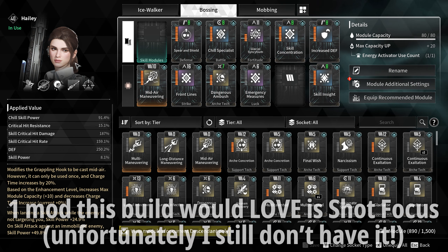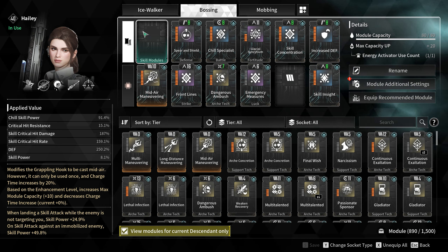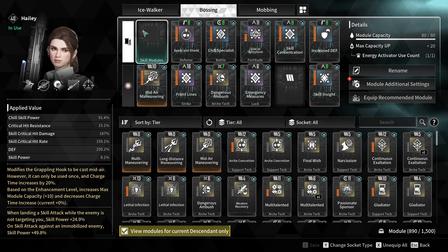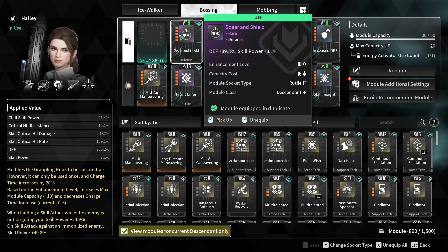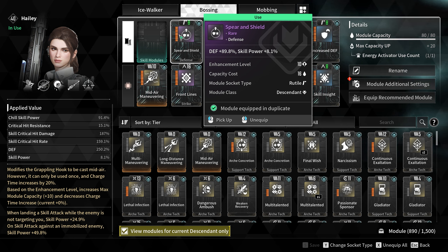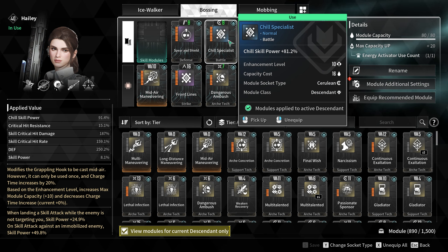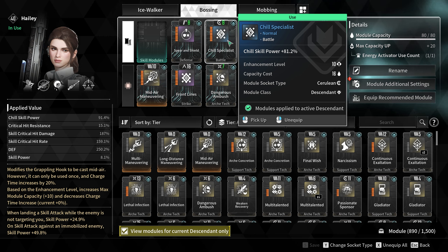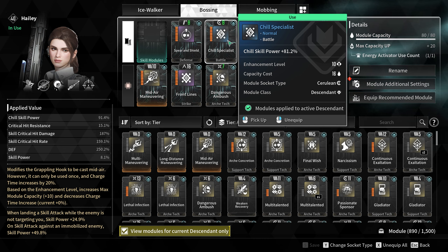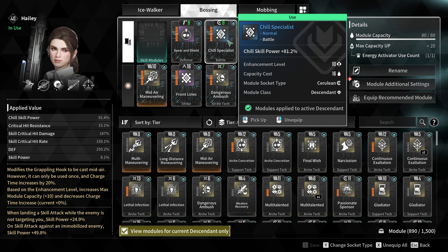The best way to go beyond that is through skill power, and we're also going to be going into crits. Starting with skill power: we want anything that gives us that flat amount of skill power. The best approach is a pretty typical build that you would go for a Lepic Colossus fight. We want Spear and Shield, which gives us 8.1% skill power and some defense. On top of that, we go for Chill Specialist, which gives us 81.2% chill skill power with no downsides — the best option here. Going for higher skill power alternatives would cost 50% of your skill cooldown, which isn't worth it.